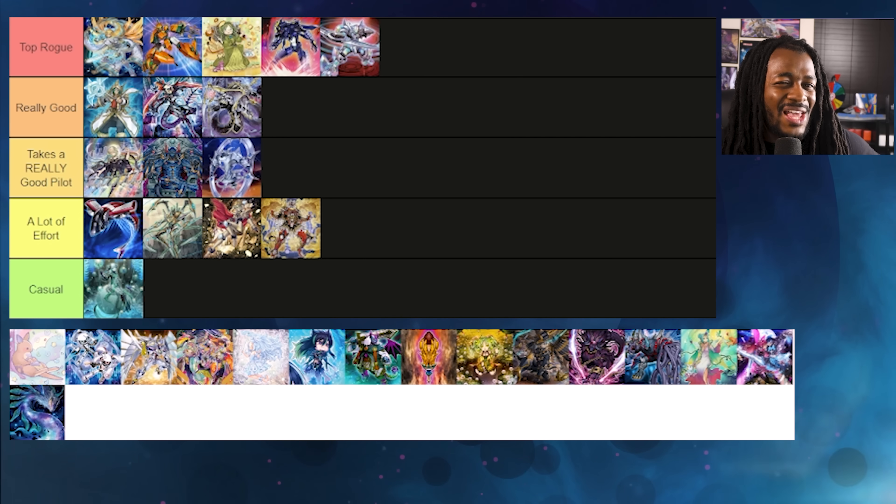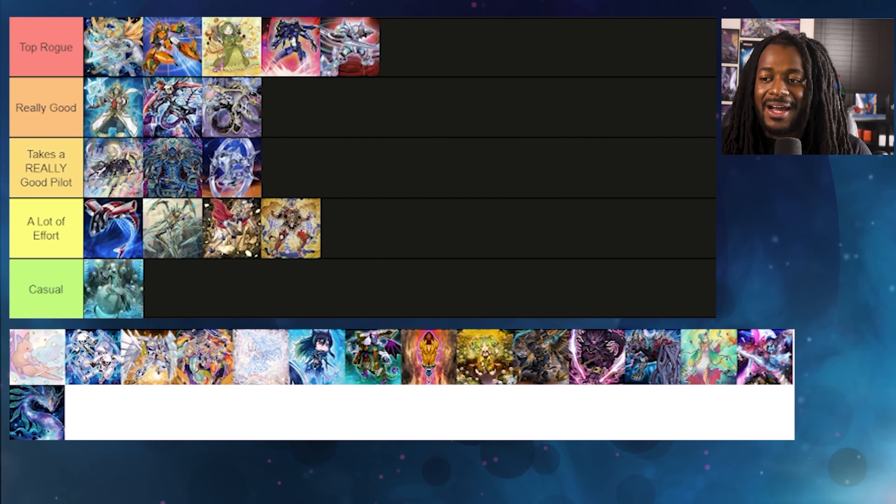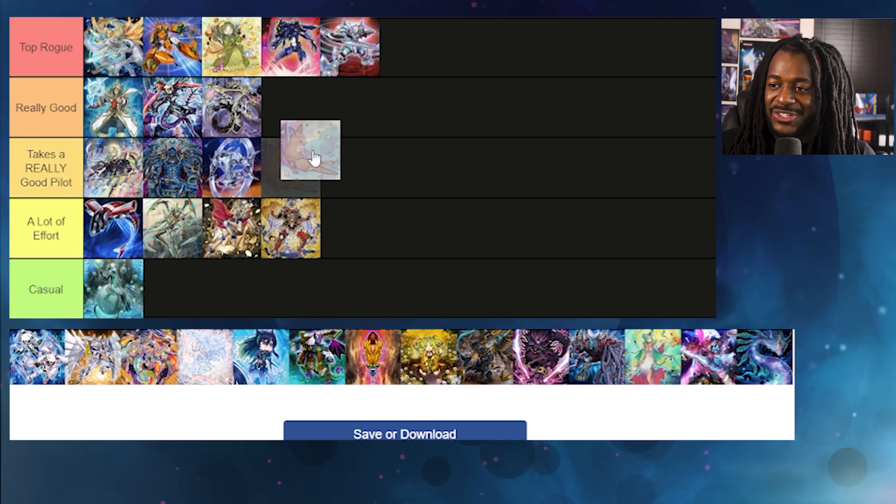Mech Knight — you guys should already know, nothing's really changed. Ultimate Slayer does help a lot because we don't necessarily need our Extra Deck and it allows us to get rid of some threats — but nothing's really new, same as usual.